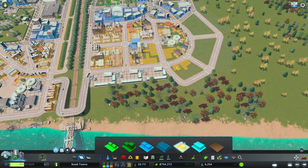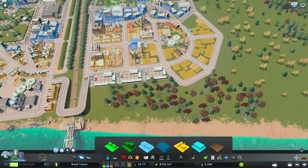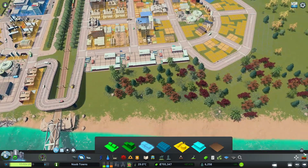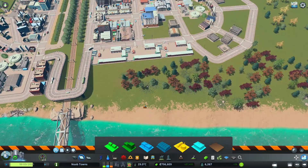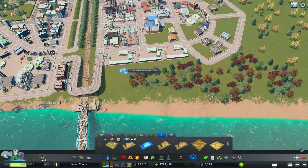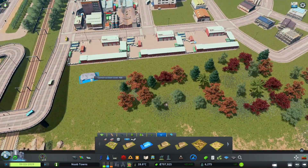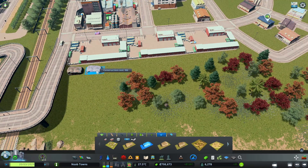I'm ready to expand our industrial area again. I think this is where we'll probably cap our industry area. Along the waterfront here, I would actually like to do some very dense forests, a lot of rocks, and just kind of make this a very overgrown area behind our industry zone. I think that would look really cool.